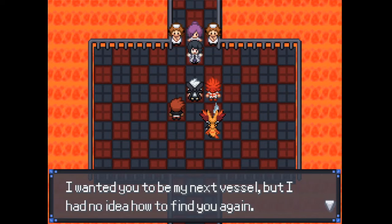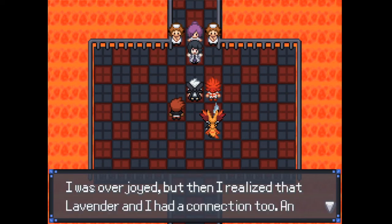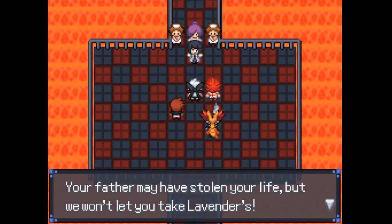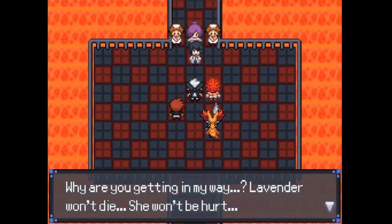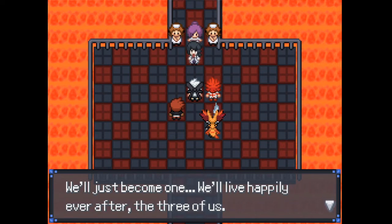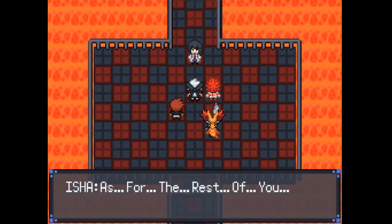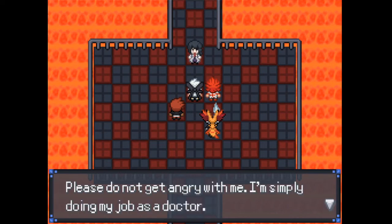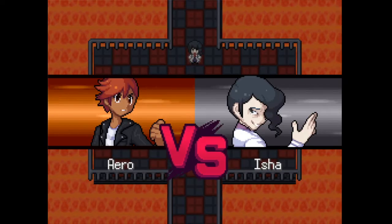The battle with Dr. Isha begins. The player leads with a Fairy-type Pokemon confident it will one-shot Hydreigon. It successfully takes it out. The player uses Spore on the next Pokemon, noting it has a Rindo Berry making it a two-hit KO. The opponent stays asleep. The player switches in to drop Intimidate, then uses Crunch. Despite Dragapult having Shadow Sneak, the player continues using Crunch to chip through the team methodically.